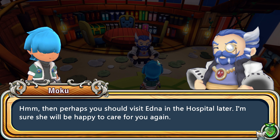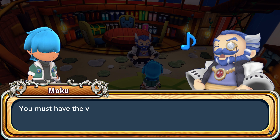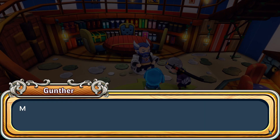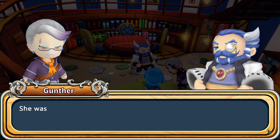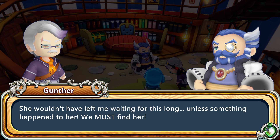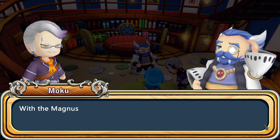Well, then perhaps you should visit Edna in the hospital later — I'm sure she'll be happy to care for you again. But still, you healed so quickly. Simply miraculous. When Pia carried you through the village, I was unsure that you would survive. You must have the vigor of a Magnus. You don't know what a Magnus is. Moku! Emergency! Amelia has gone missing! Are you certain, Gunter? She was supposed to have asked me some herbs hours ago. With the Magnus around town becoming more agitated and violent recently, Amelia could be in serious danger.